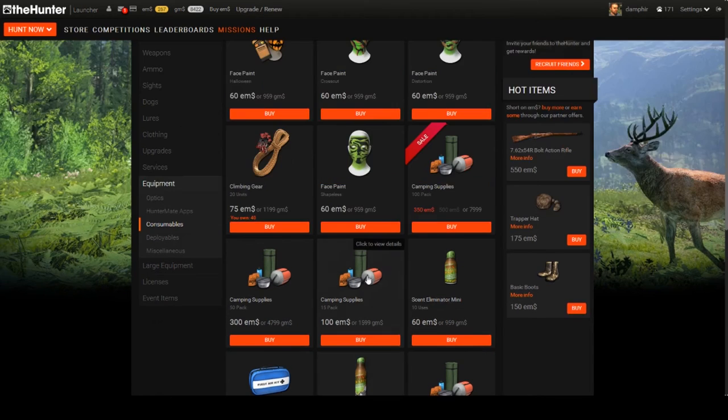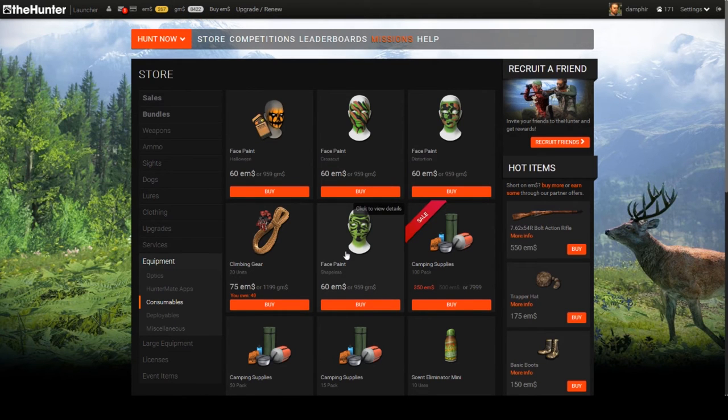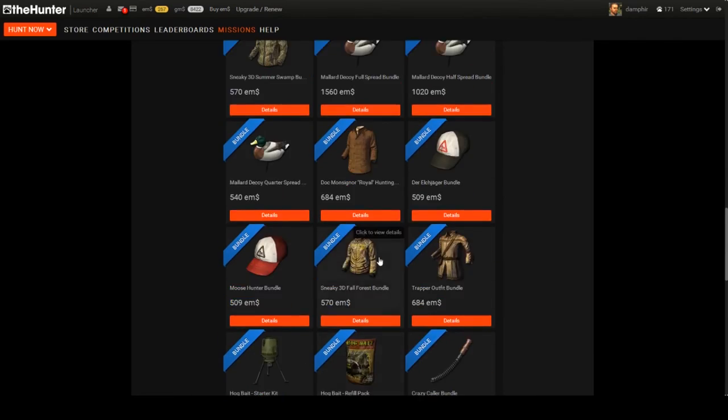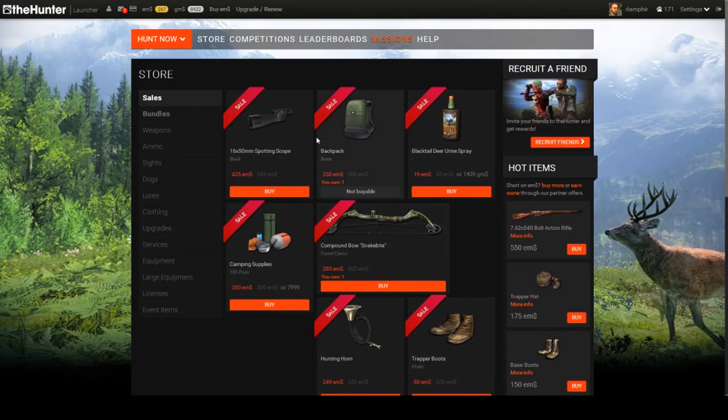In the main menu you have your hunt option, tutorial, and the store. In the store, bundles give really good value and there are rotating sales typically every one to two weeks. If you're a new player and the backpack is on sale for 250, that's the first thing you'd want to buy — it lets you carry more than one gun, extra calls, and accessories. On maps with six species you might need four or five different calls plus buckshot, birdshot, slugs, arrows, and maybe a 300 Win Mag.